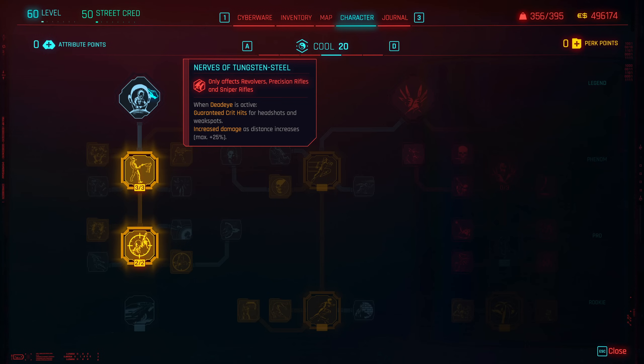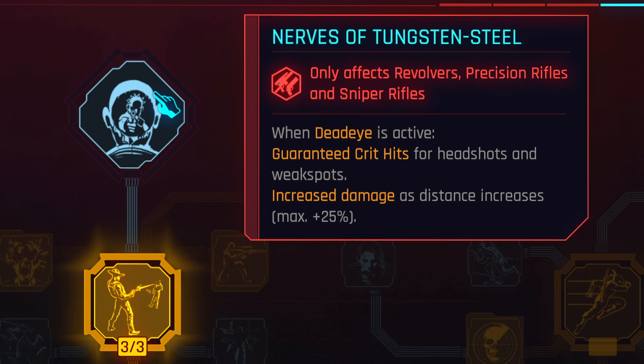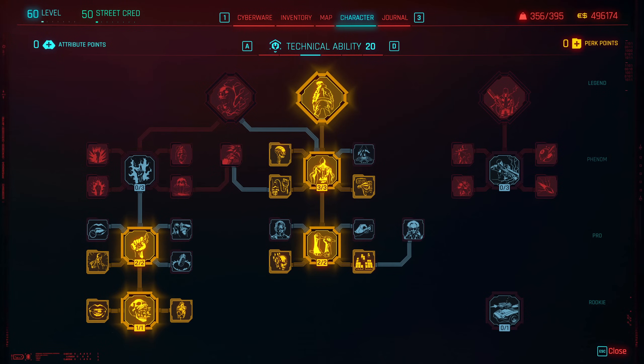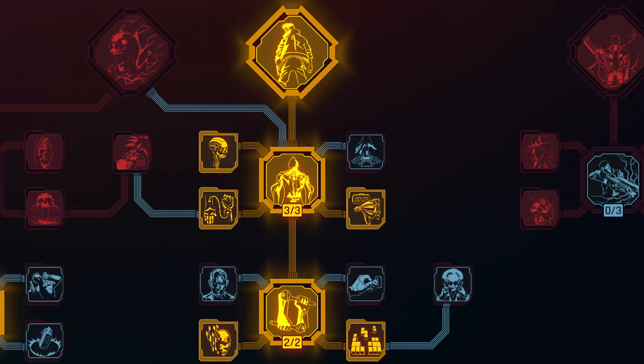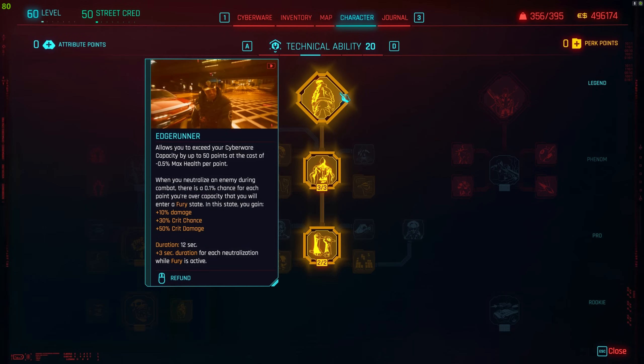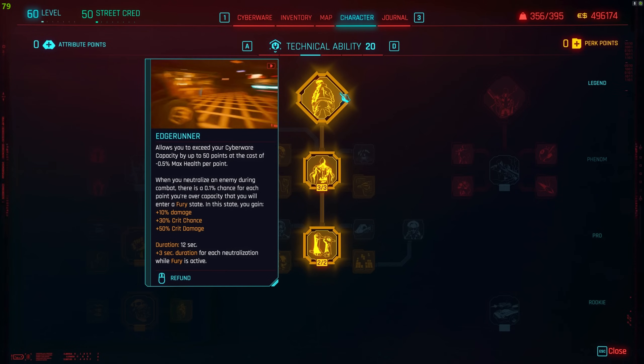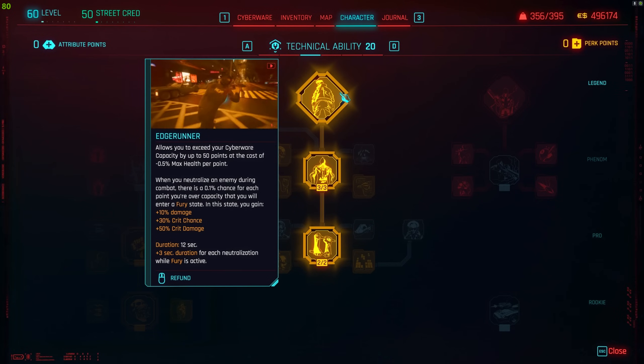As for Nerves of Tungsten Steel, it is a really good perk, but it only affects revolvers when it comes to handguns. Next tree is Technical Ability. All the perks here mostly boost your cyberware capacity and capabilities. And the last perk greatly increases the capacity, but also allows V to get into a fury state, which basically just increases damage.